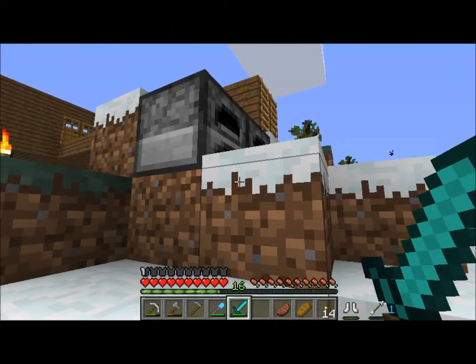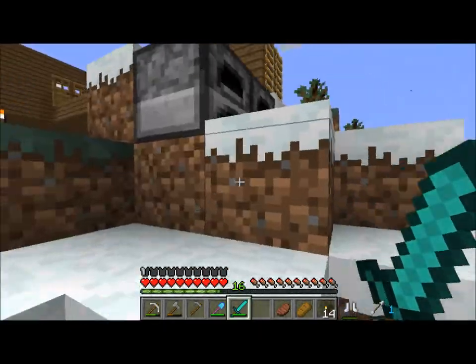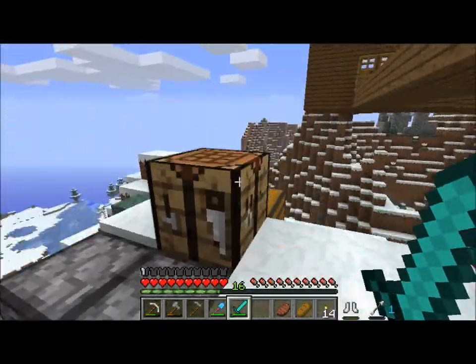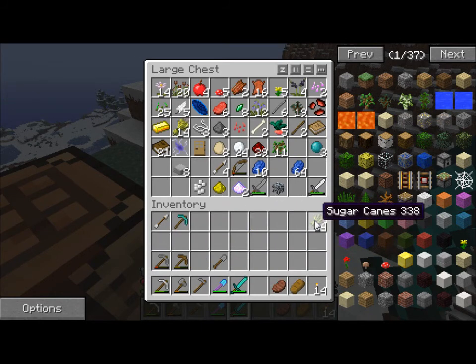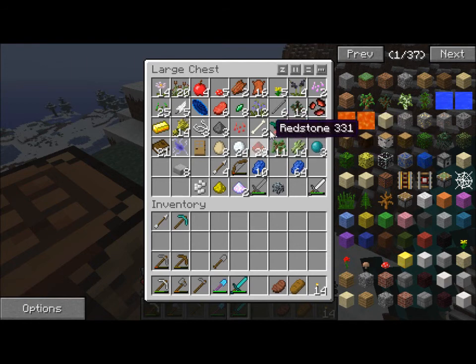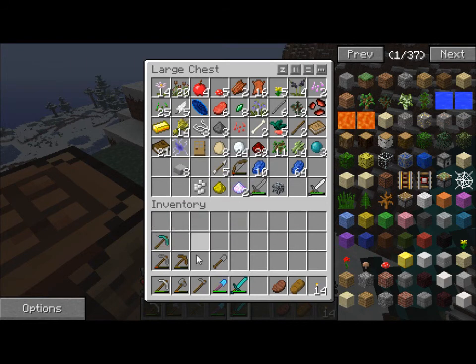Welcome back to Advanced Minecraft Hexxit Edition with Dr. Zombie. I am bringing my stuff back to base, dropping it off here, and I'm going to work on putting together my sky farm so that I don't have to wander around the dangerous ground. So let's put all my junk in the trunk and cook up some of this raw beef I've got.